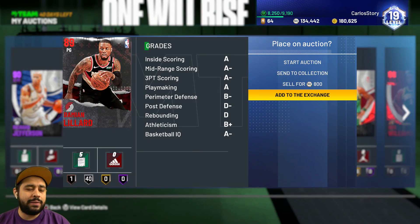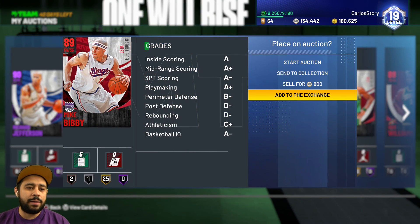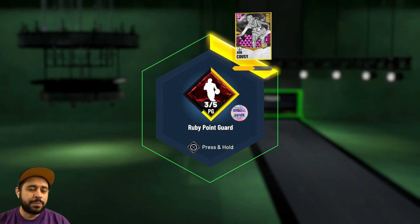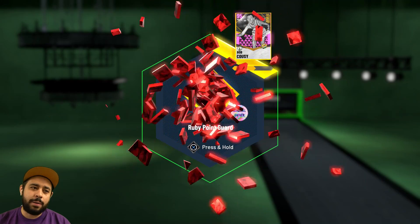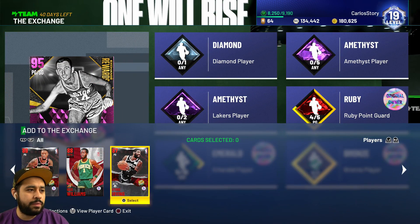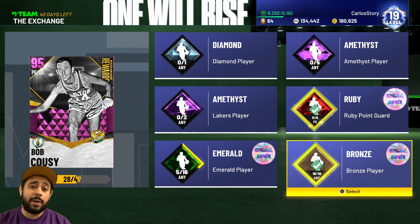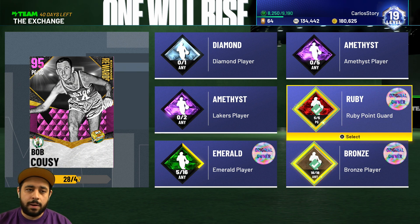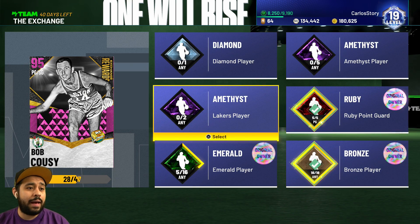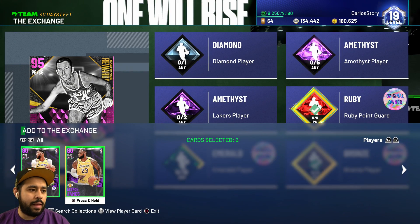So now we gotta start - we're gonna put in the ruby ones first. We're gonna go to my auction house and bring in the cheaper ones I got. So we're gonna go with Kyrie Irving, add it to the exchange, hold it and it gets added. I'm loving that animation - though eventually it might take a little too long and they may have to make it quicker. I gotta add five rubies. I already did the bronzes and the other tiers. So we're gonna do this every single time. They really should make it faster, but I do like that you have to hold it just in case you change your mind.